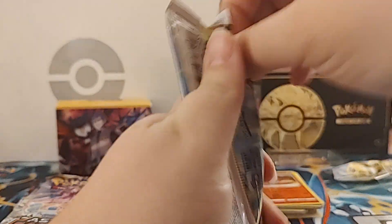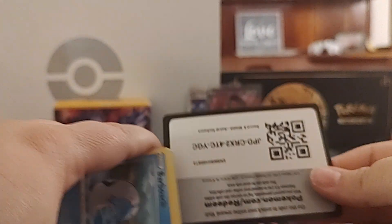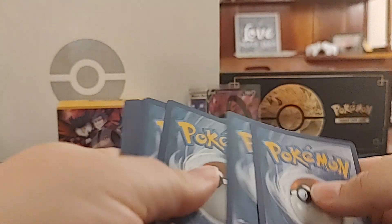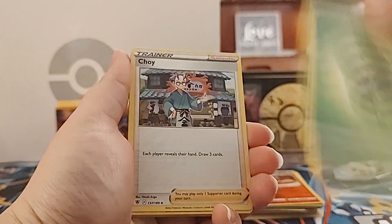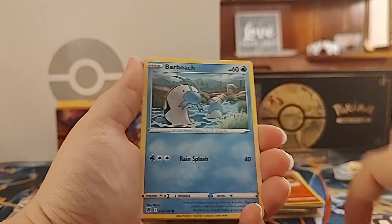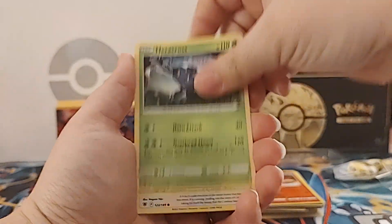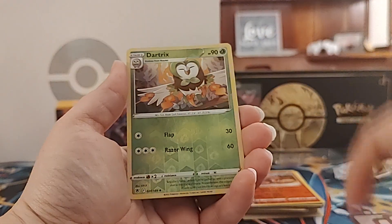Next up we have Astral Radiance, so let's try two of these, one at a time - not going to make a pack sandwich today. Barboach, got Heracross, Teddiursa, Snorunt, and a Mightyena.